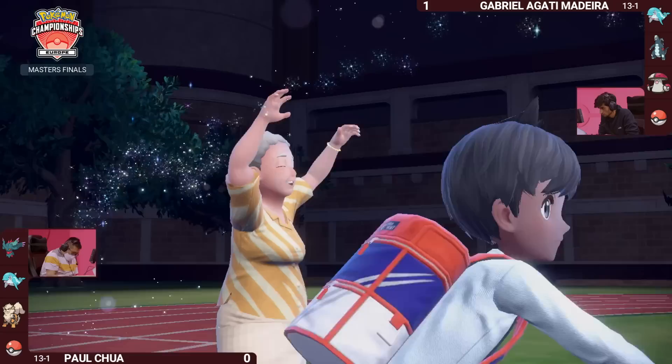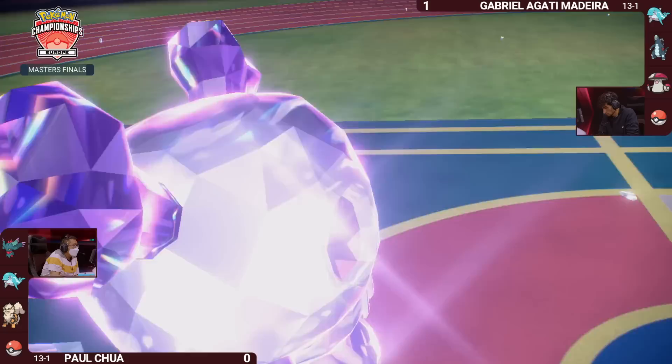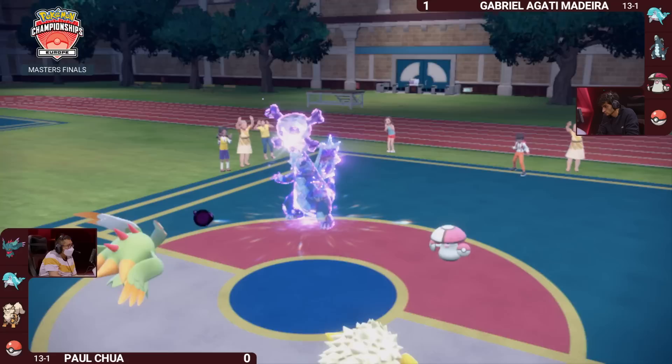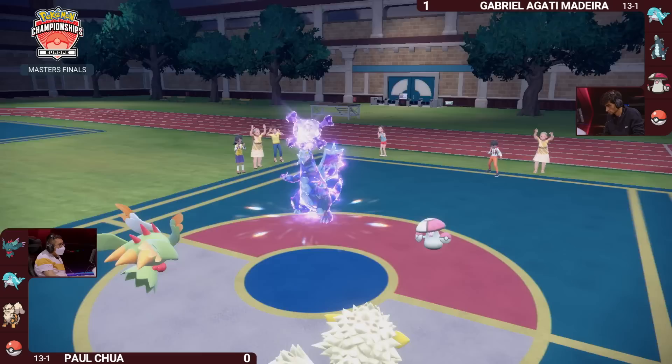We are going to see a Terastallization once again onto Baxcalibur to make it a Tera Poison type right away. What a strong strategy for Gabriella in Game 1, and she's going to run it back. There's honestly no reason to do anything else — it gives Baxcalibur so much safety coverage. But Fluttermane isn't playing into it, going for Shadow Ball instead of a Fairy-type move — not quite enough for a two-hit KO, and Icicle Crash doesn't find its mark this time.